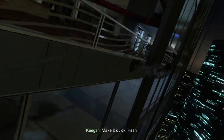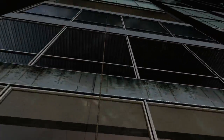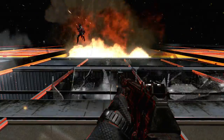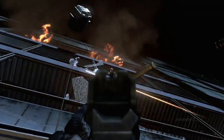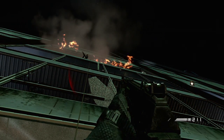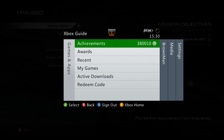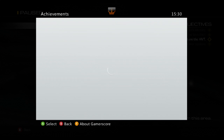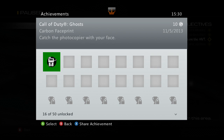Now, later on, for the Carbon Faceprint achievement, you're going to blow up this floor. Boom! So that's kind of cool. What you want to do is just stay here — don't move, and make sure you're looking up, because there's the thing right there. It hit you in the face, and this kind of caught me off guard, so this is a reshoot, so the achievement would pop there. Now, if you're wondering if you can miss it, you can, because you can shift left or right to miss it. But if you explode and look straight up and just wait a few seconds, you will get hit with a photocopier in your face.